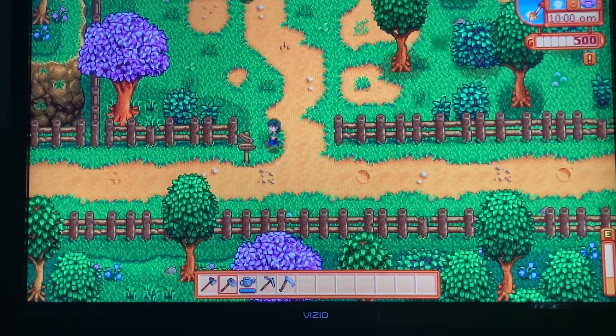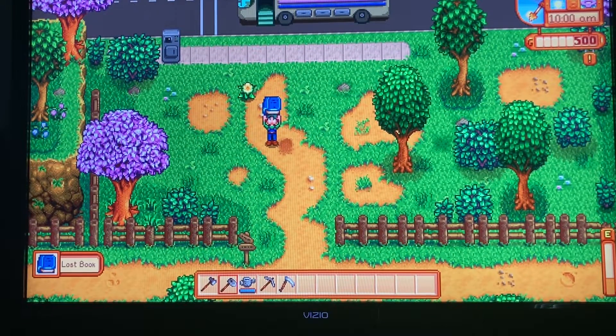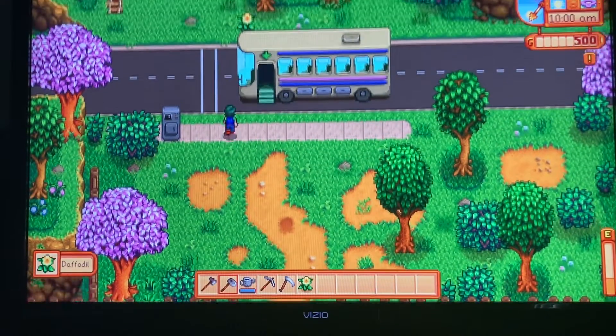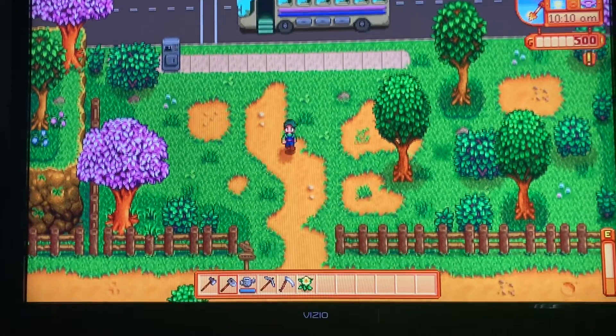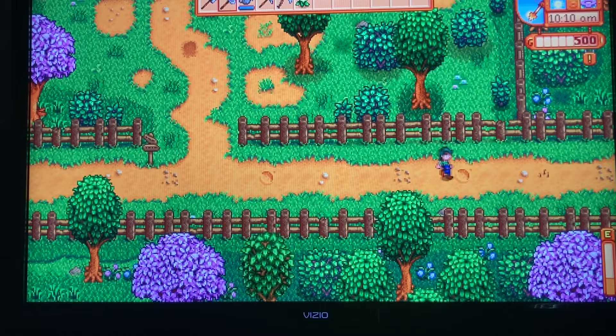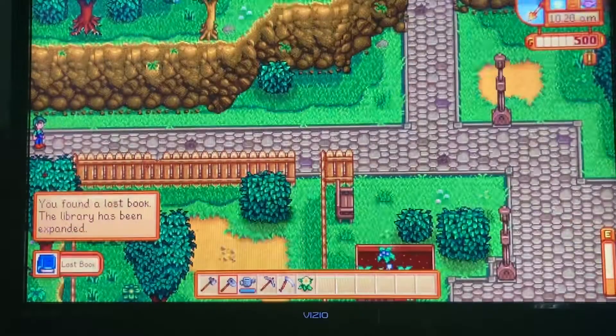The first worm tiles of the playthrough — maybe it's something good? Lost book. Okay, I guess. A daffodil for the bundle! Why are there only daffodils? Another lost book. How lucky.